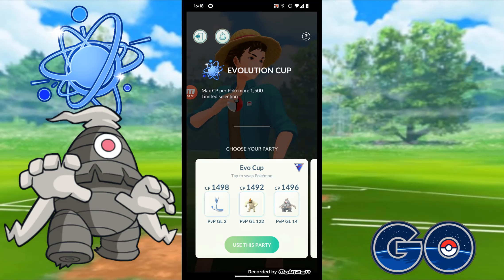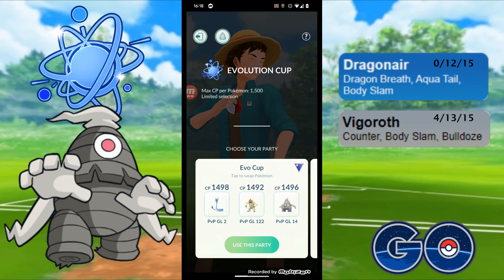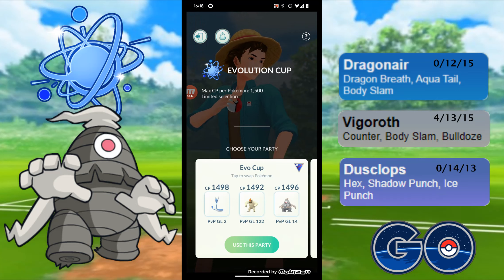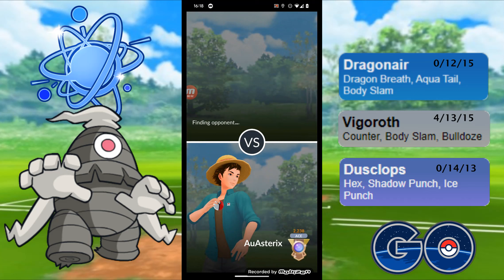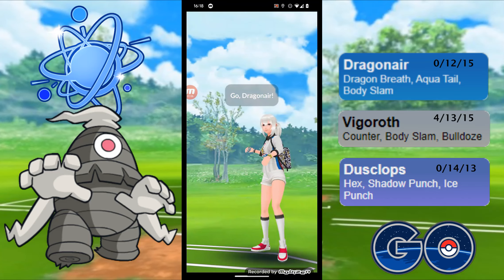I've got some other videos on this so I'll link to those and you can check those out as well. We're going to be running Dragonair with Dragon Breath, Body Slam and Aqua Tail. We've got Vigoroth with Counter, Body Slam and Bulldoze because it's just an absolute beast in this league. And then finally we've got Dusclops running Hex, Shadow Punch and Ice Punch. We're going to jump in and hopefully get some positive matches. With Dragonair in the lead you probably don't want to see Ice Types, and there's a few Dragons it doesn't do too well against, but we'll see what we get.